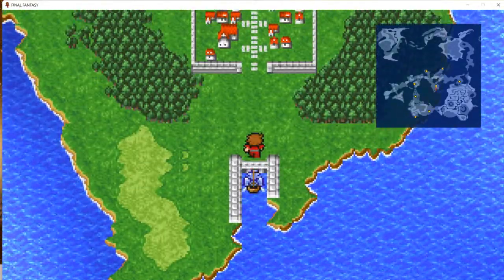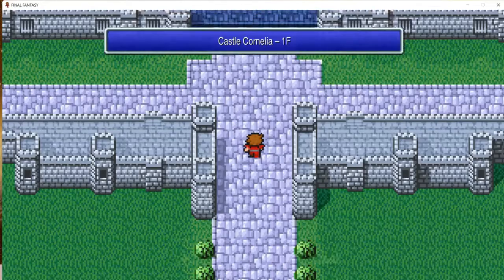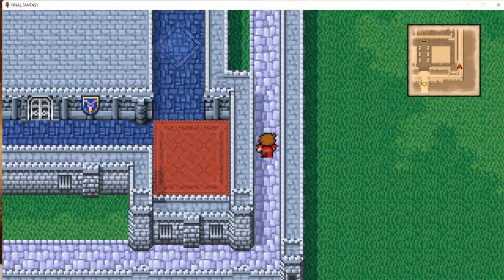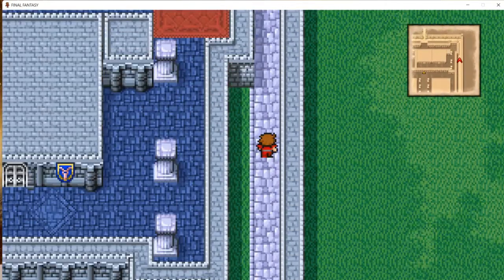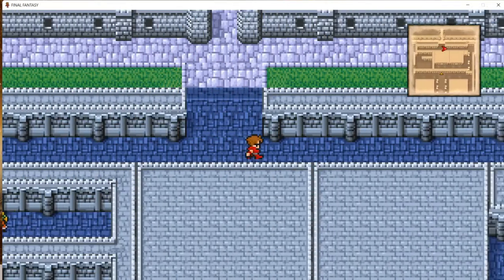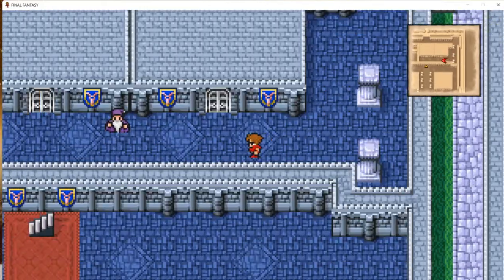A little bit more gil. Let's go ahead into Castle Cornelia. Remember, one of the elves said they hid some treasure here — I think the Nitro Powder, or maybe other treasure. Let's find out. They have like three treasure rooms here — it's so nice.